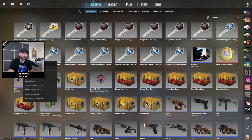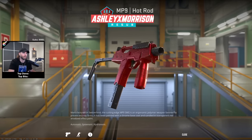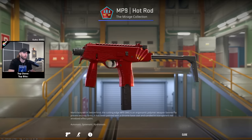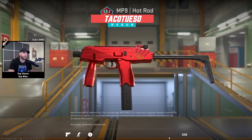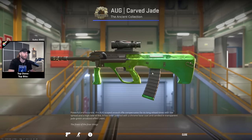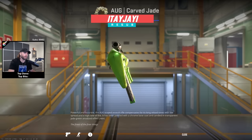A few things to note: the hot rod now looks like a ruby in this game. Look how good the hot rod looks! People were buying these up like wildfire the last few weeks or months, knowing that was going to be a thing. Same with the carved jade — the carved jade now looks like an emerald skin, so that's really interesting.